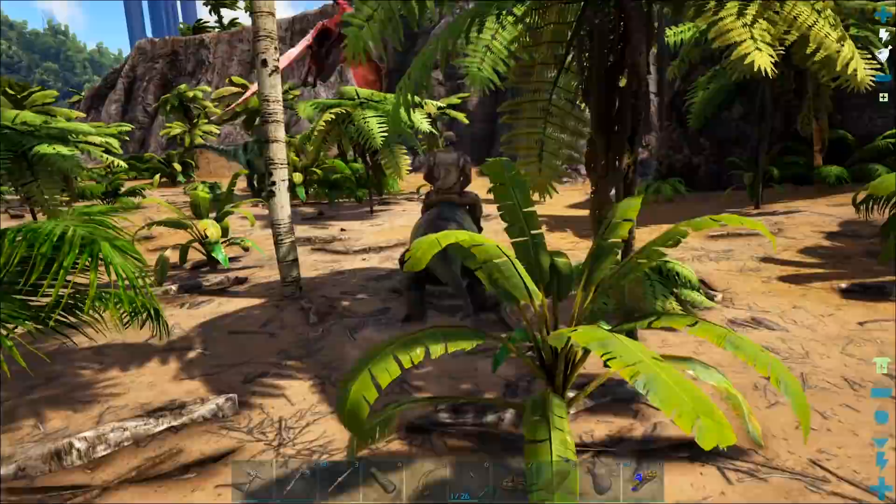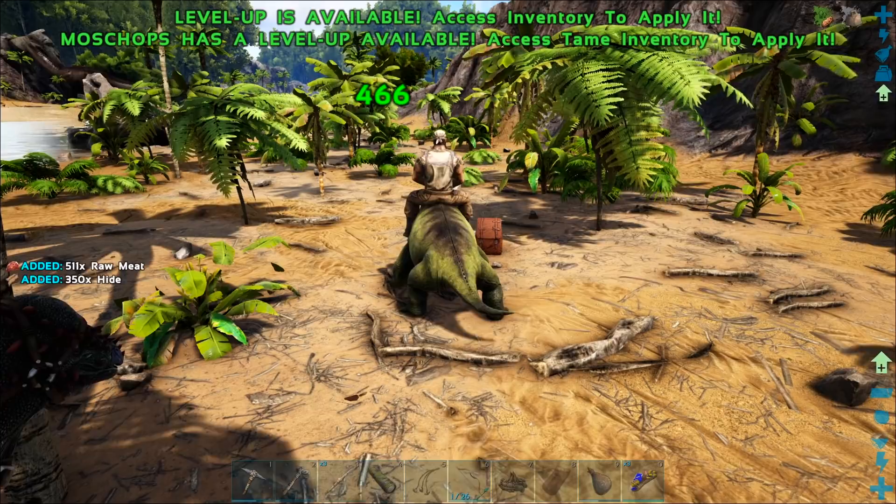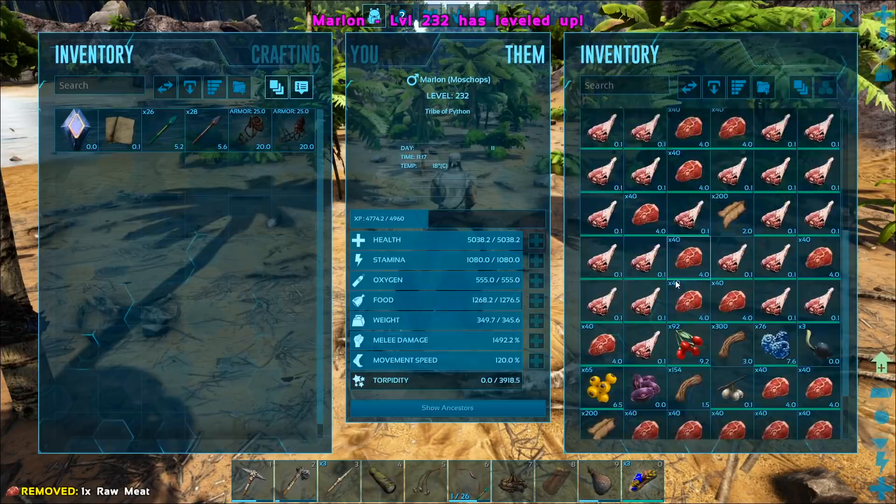Right, there's a Carno over here. There's also a bunch of raptors. The Carno, I think, takes precedent. Hello! Yeah! Eat it, sucker! Oh my God, you just got... it's only level 10. That was easy. Right, what level have we got? One? Oh my gosh.